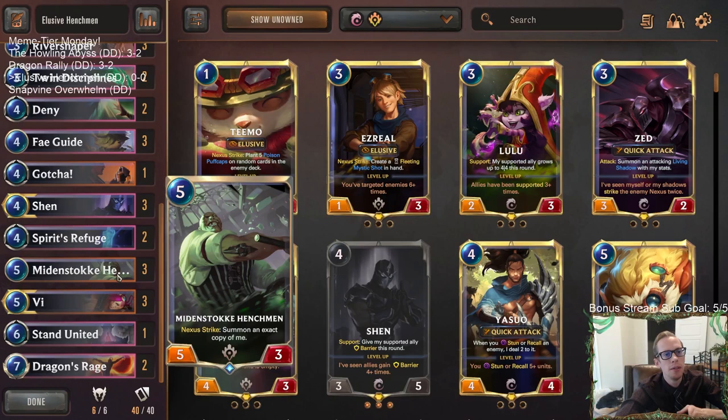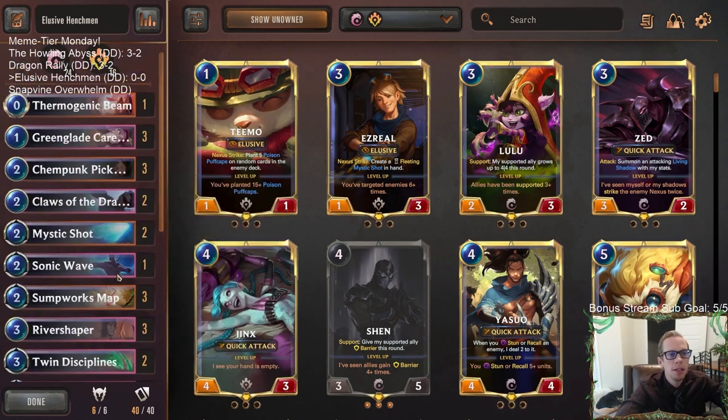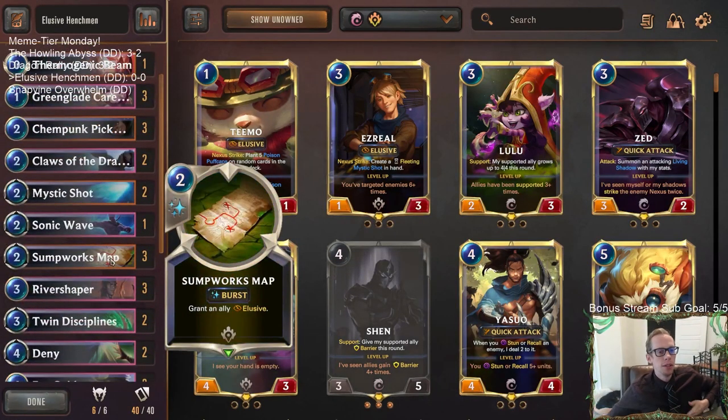It's really difficult to strike the Nexus with a five-mana five-three, especially when your opponent wants to make sure you're not going to strike the Nexus with it. So we're going to need some help, and we're going to be pairing this with Ionia, going with some Elusives.